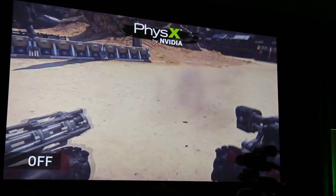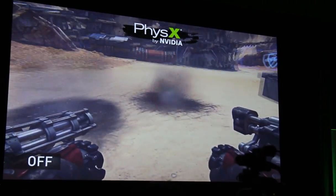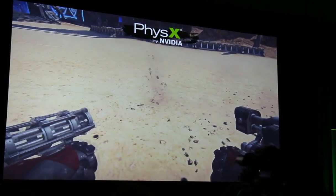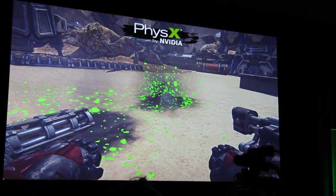Next, we're going to take a look at ground debris. As you can see, with PhysX disabled, there's no debris whatsoever. Whereas with PhysX enabled, you can see all sorts of particles are being created by the weapons interacting with them.